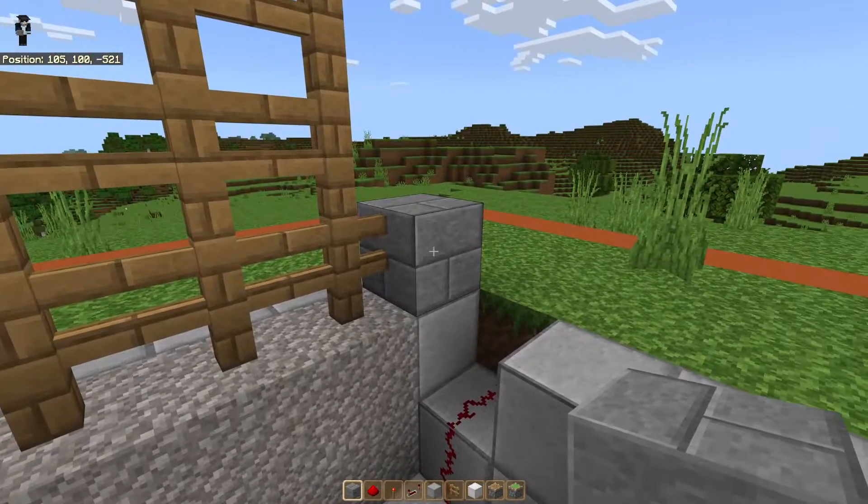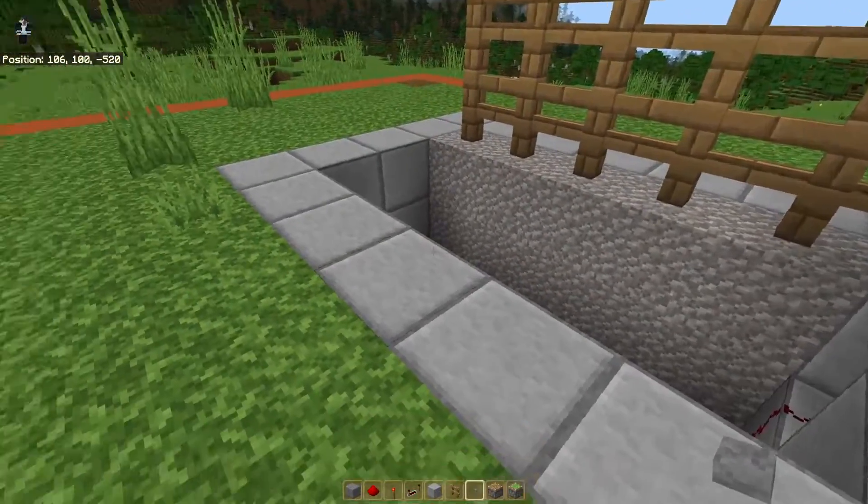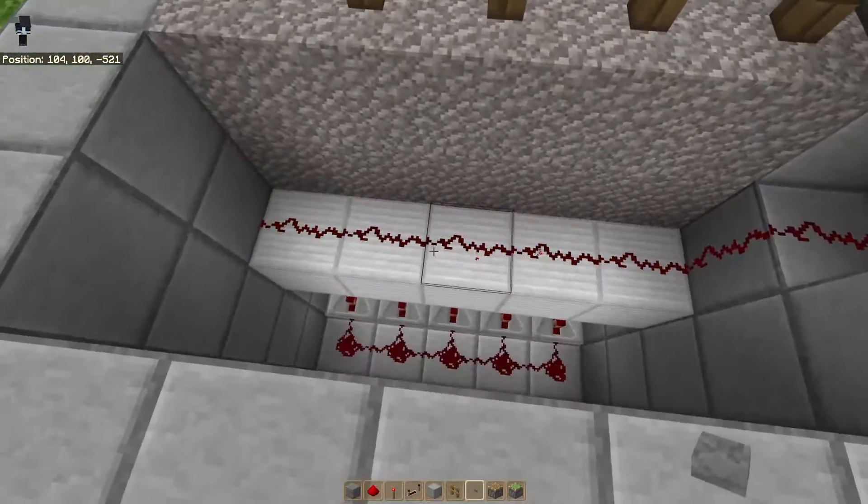So I'm going to put one next to this fence post and one right here. Now we're going to put a button on here. This is going to be the button that opens and closes the gate. So if we hit this button, you can see the redstone dust turns on.